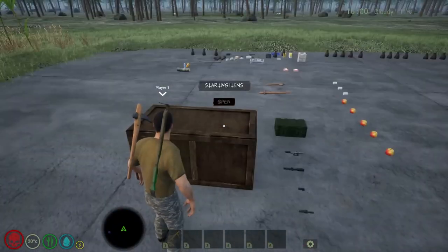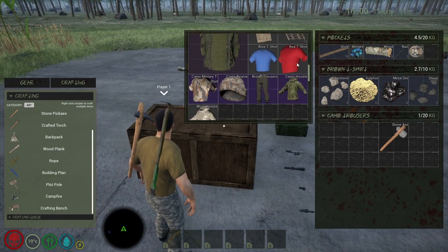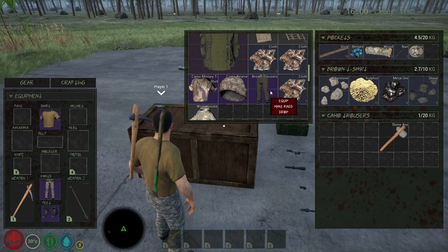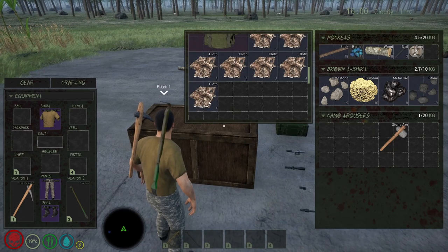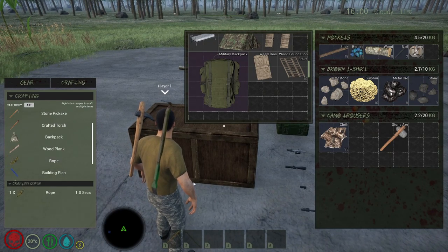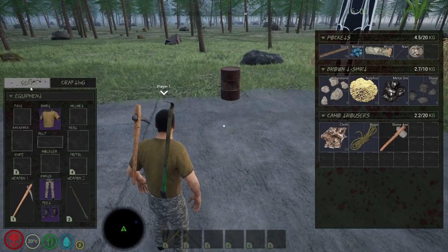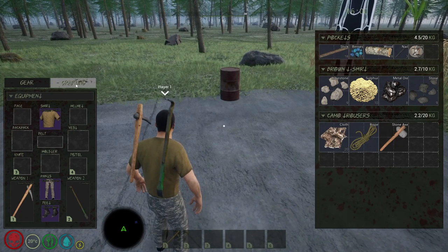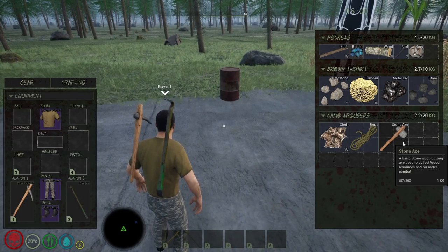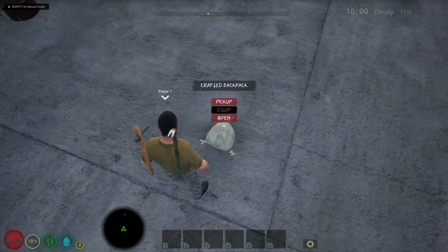Cloth can be obtained by killing zombies - they have a chance to drop coin, cloth, or other items. Any equipment or clothing item like a hat, you can right click and make rags to obtain cloth. Cloth also drops as a chance in containers in the world. We need one rope and that's it - we are now crafting a backpack and we're about five minutes in. It's gone to the floor because there wasn't enough room in the inventory. We equip it and we're done.